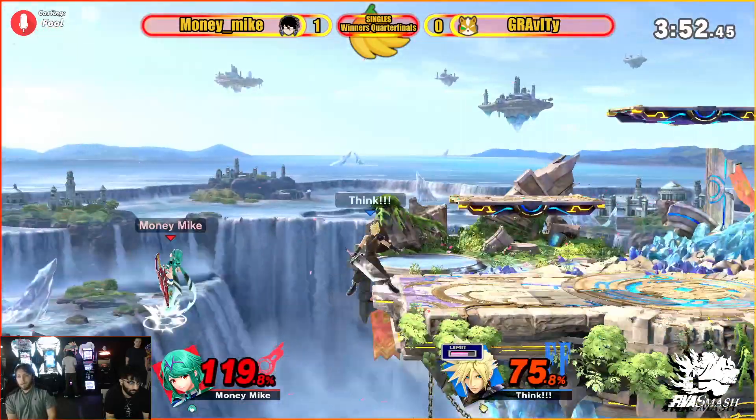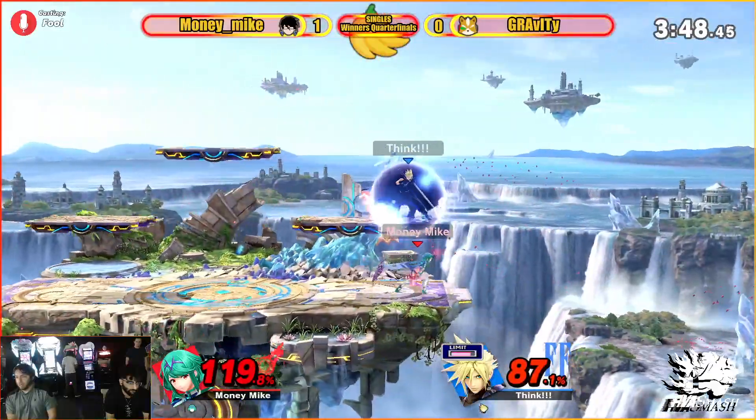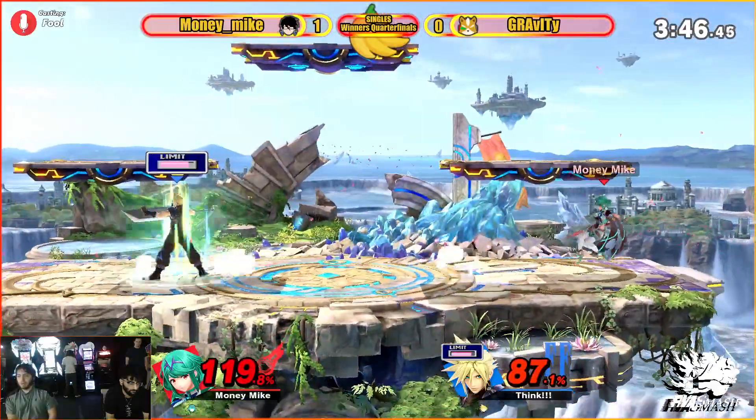Learning — I'm not going to shield that move. I'm going to punish you for trying to get back to ledge for free. Does it again, Money Mike gets back. Staying on the Pyra — you know he wants to kill.